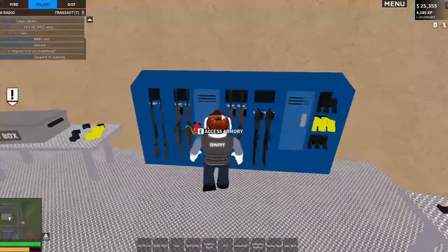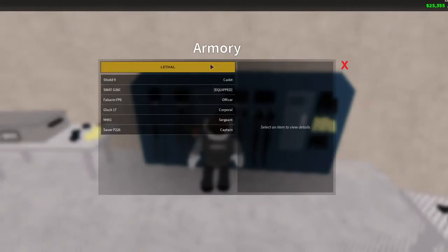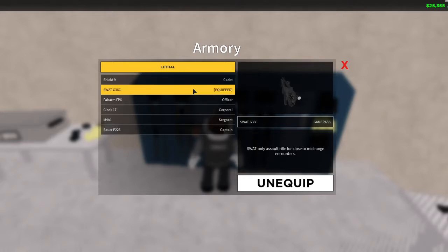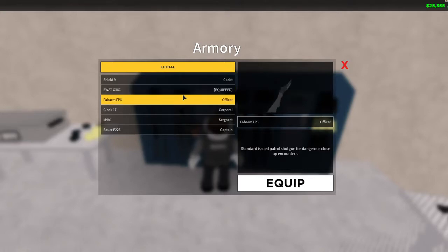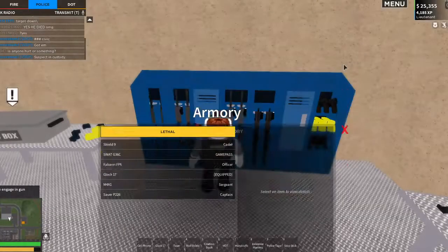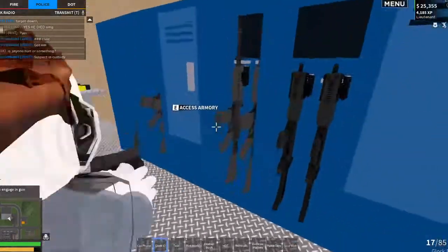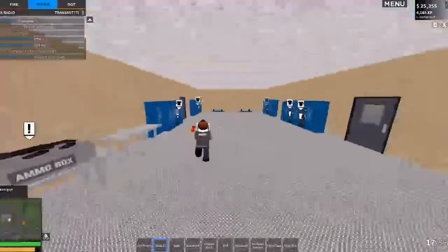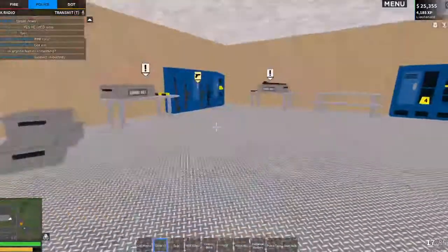If you go over here, look what they have done — they renamed some of the guns. That's now the Shield Nine, the SWAT G3, and the six-E. I have that now because of the SWAT game pass. Oh, the Glock has a light attachment — wait, does it have a light? I think it has a light.